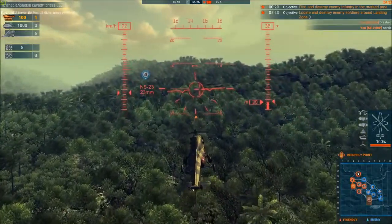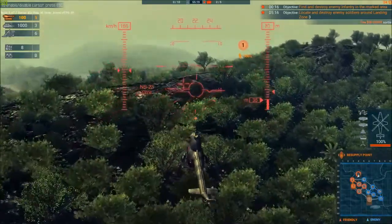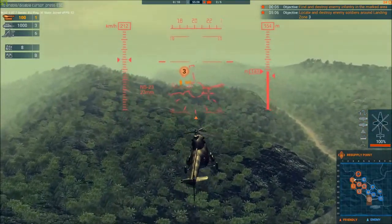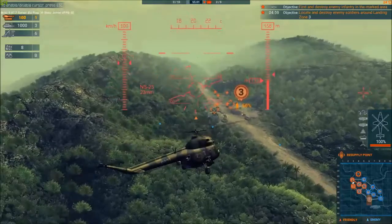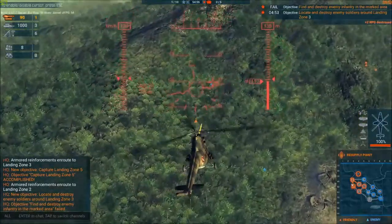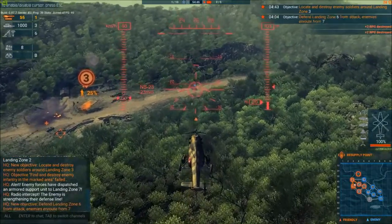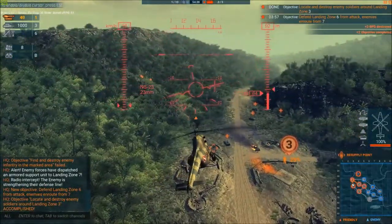Two-three objectives left to do. Destroy enemies around landing zone 3 — I'm not going to get to landing zone 11. Scooting straight over to LZ-3, which is currently on 50% health — it's being absolutely bombarded by something. Let's mop up these infantry dudes. Two RPGs down — let's hope they don't get eyes on me. Another RPG down. That's defended.